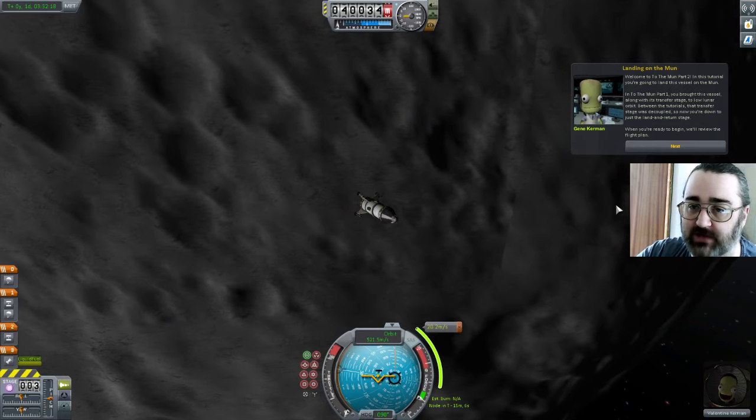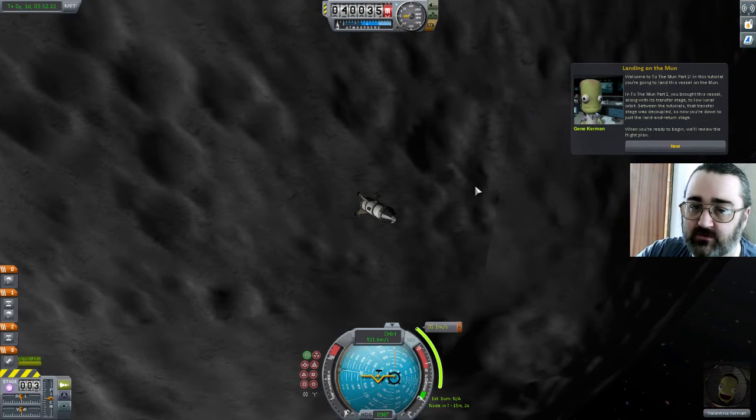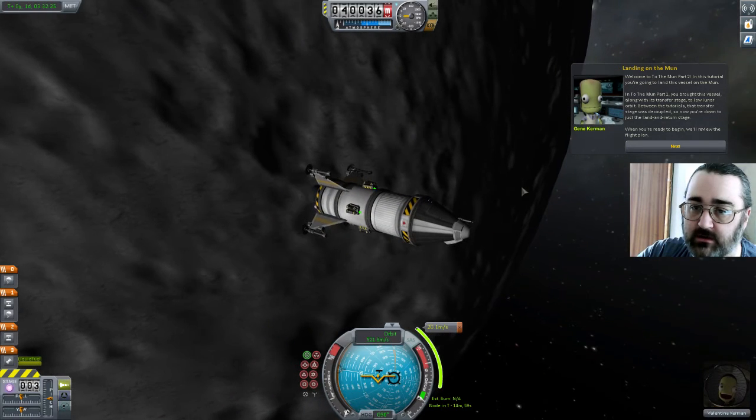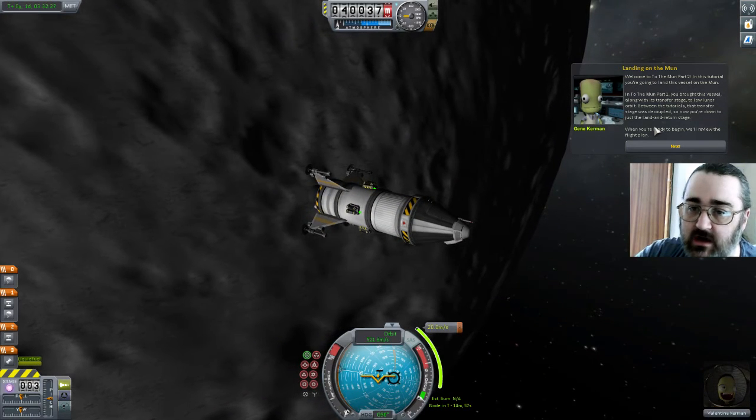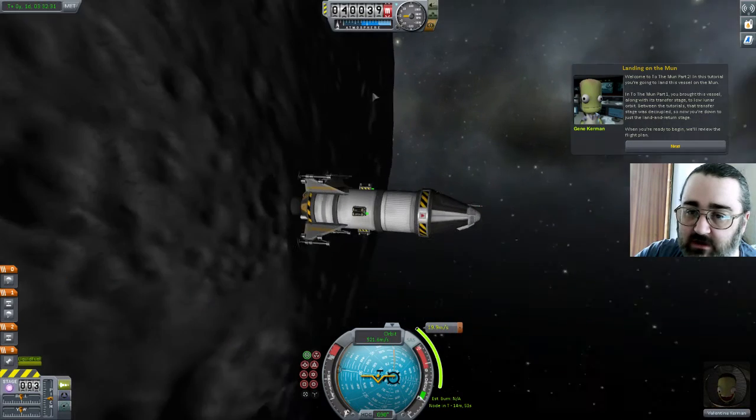We're going to put this lander vessel on the Mun. We've got this to the Mun with the transfer stage, into low lunar orbit between the tutorials. The transfer stage was decoupled, so now you're down to just the land and return stage.